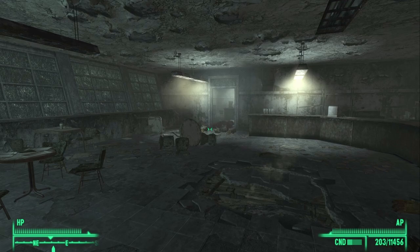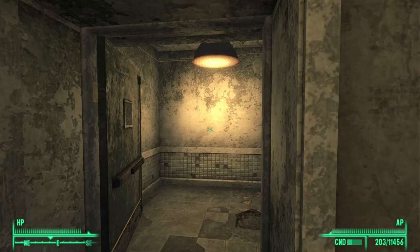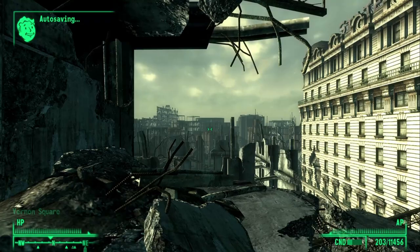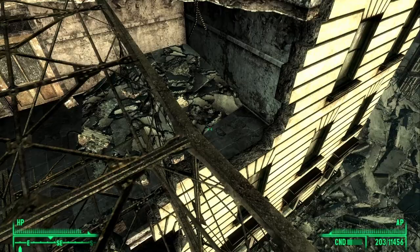From the cafeteria, head east through this door and continue east. As you emerge out of the door, go north and then through this door, and you should see a set of stairs. Follow the stairs up and then through the door to Vernon Square. This will take you to the landing we saw when entering the hospital. Cross this landing and jump down to the second floor, then enter through this door into the Statesman Hotel.